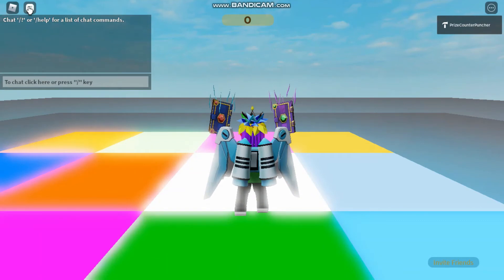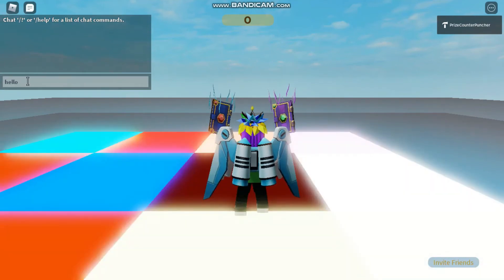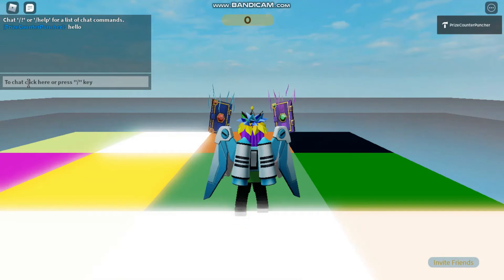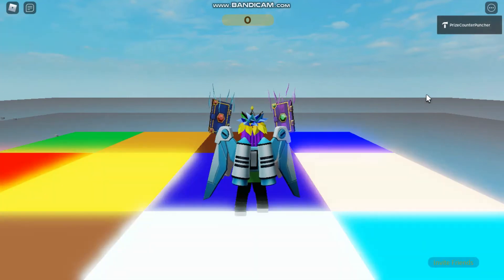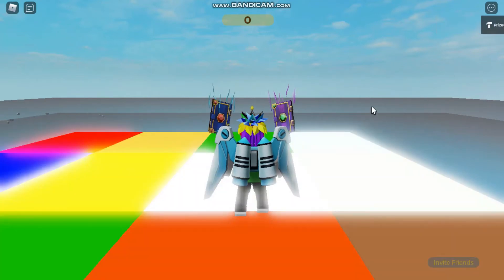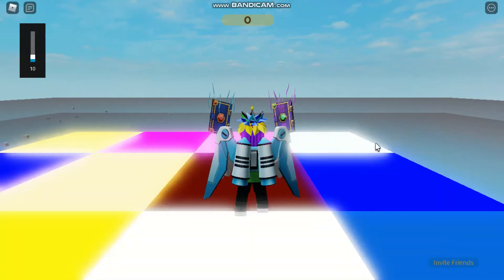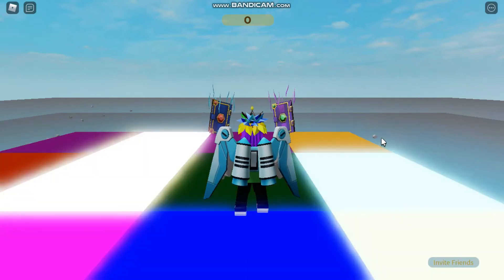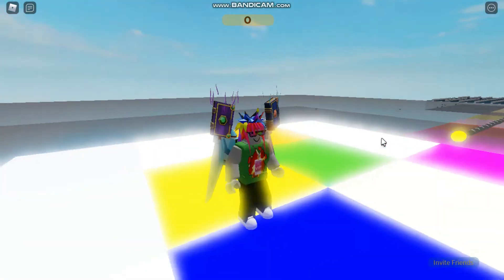As you enter the game you'll see there's a box over here — that's where you can enter your chat messages. There's another box that's the leader stat. To get rid of that box just press Tab and it's gone.